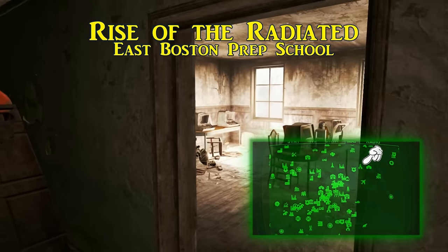For the ninth and last one we don't have to travel far — we go for An Experience to Remember. After you enter the Hotel Rexford, on your right will be the bar if you can really call it that. Go behind it and you'll find this magazine sitting on its surface just waiting to finish your collection. This one gives you a plus 5% experience bonus for all experience gained when you are traveling with a companion.